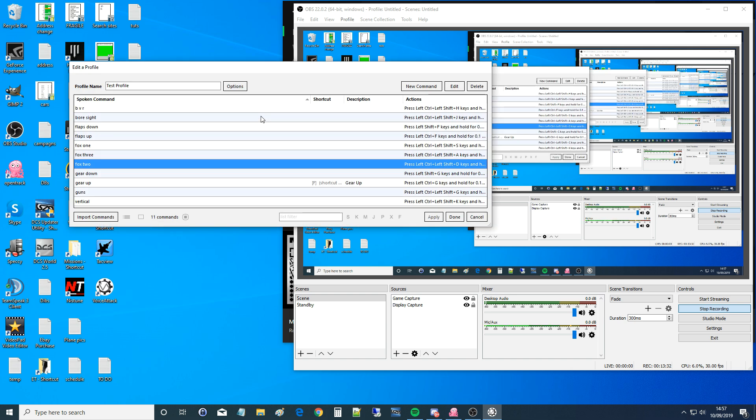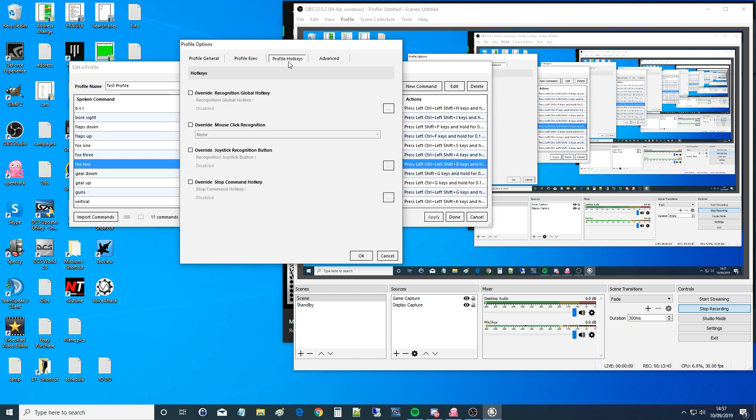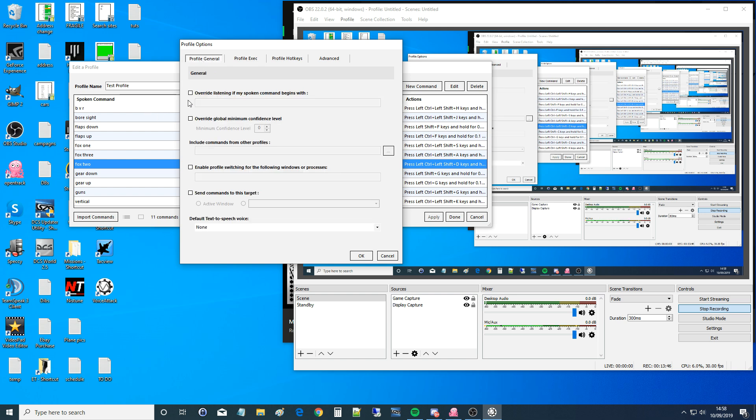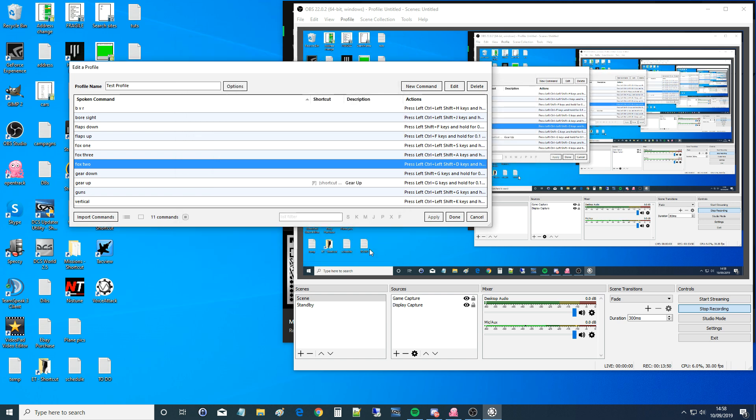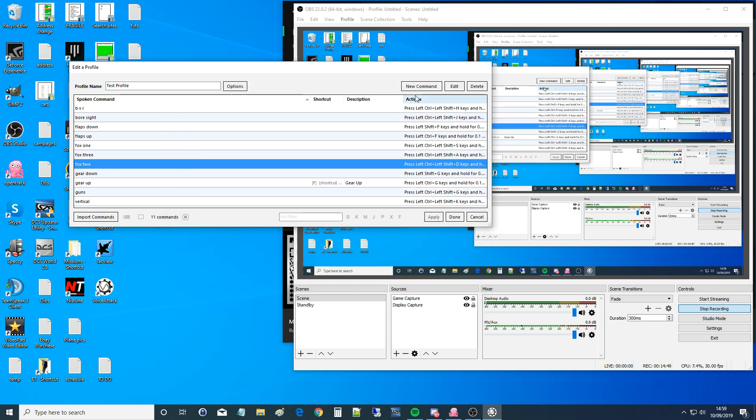Let's set up our first command. With this profile selected click 'Edit Profile.' Here is my test profile — in Options I can change profile settings, but I'm keeping everything basic since the more basic you keep it the more reliable it is. Here are the actual commands I've been setting up — I have 11 commands: BVR, boresight, flaps down, flaps up, fox one, fox three, fox two, gear down, gear up, guns, and vertical. I'll show firstly adding a simple command, then a complex command. You can also double-click existing commands to edit them.